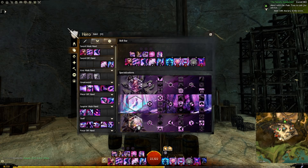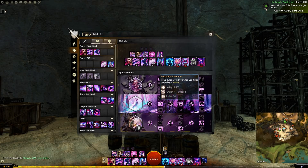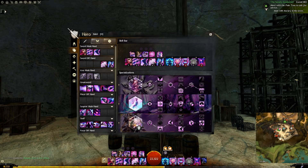For Inspiration, bring middle, middle, middle. Restorative mantras here will help you keep yourself and Saul topped off. The inspiring distortion minor trait is an additional aegis for your oil kiter if you need it. Do remember that a distortion for you will not provide yourself with a block for minecrush, so be sure to only pop distortion if you're already set up to block minecrush.